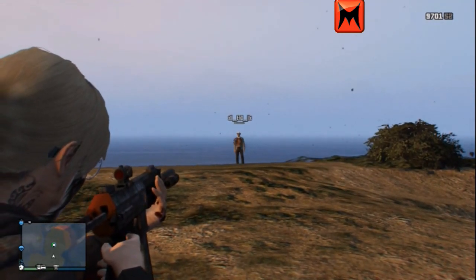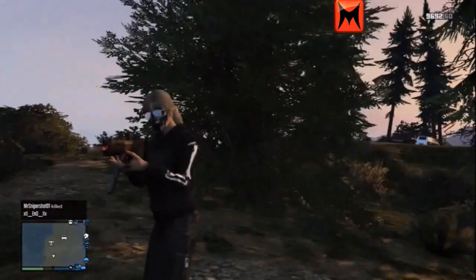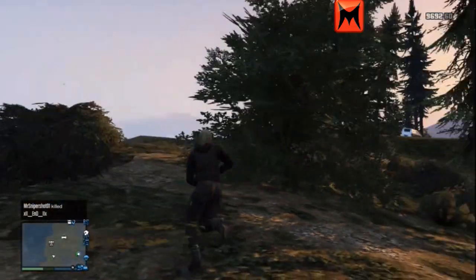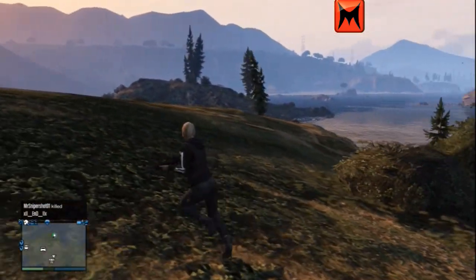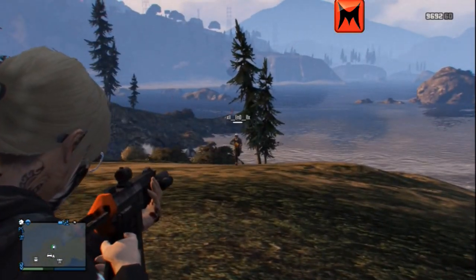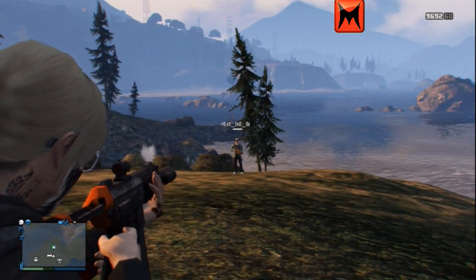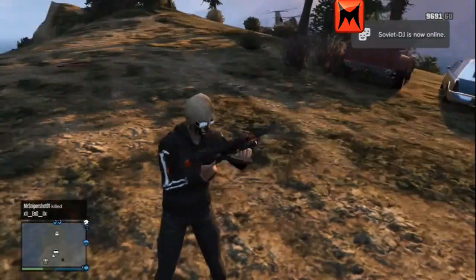The next video will be the next weapon, which will be the 50 caliber, but this video is just going to continue with the SMGs for now. This one is around about the same damage again - as you can see it's around about 8 to 10 bullets to kill, maybe more, maybe less. I think with the Micro SMG I got it slightly wrong - I just got lucky with a couple of chest hits. I would say this gun averages 6 to 10 bullets for a kill.